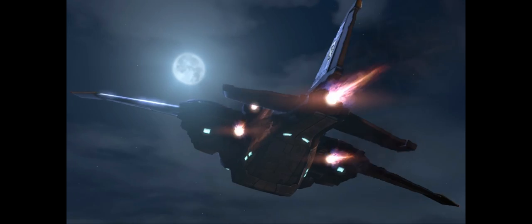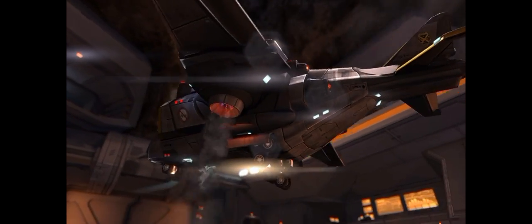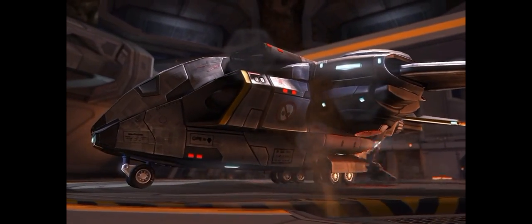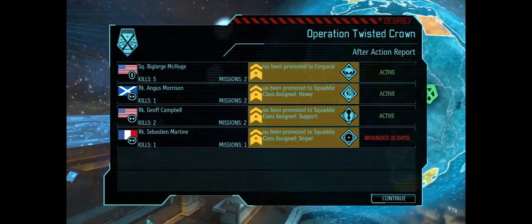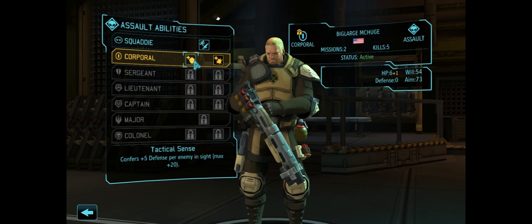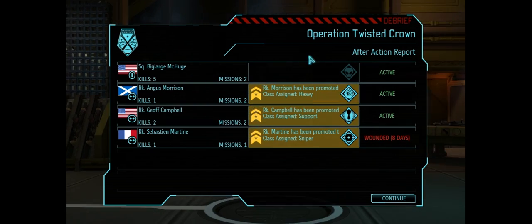We're in the same position exactly now that we were at the conclusion of the last episode, so I think I can do one more mission here. We do have some promotions to do, which is always a fun time — promoting these guys until they eventually become corpses on our memorial wall. Lots of people got promoted here. So, Big Large McHuge — we're going to give him Aggression for the increased critical chance.